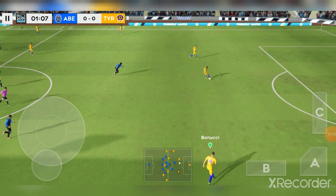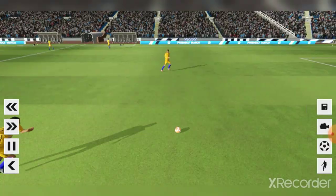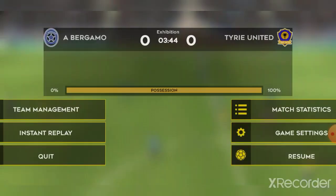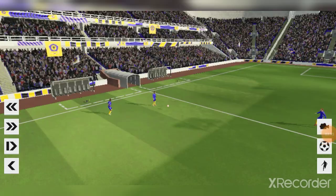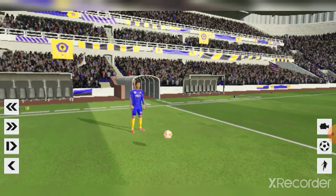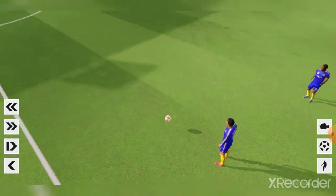In DLS 22 they've made the pitch a bit lighter by bringing the lighting up, and the fans are animated with loads more crowd banners and flags. It makes it look way more realistic, and the graphics of the stadium look pretty sick.